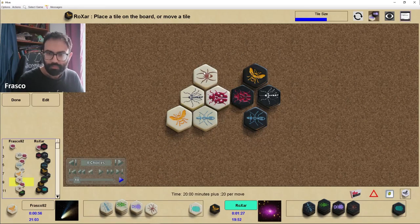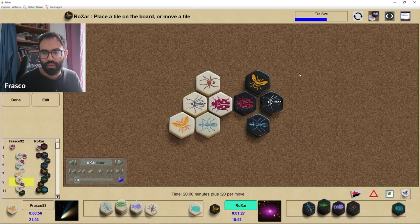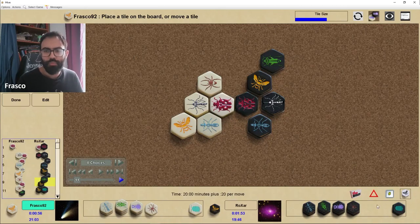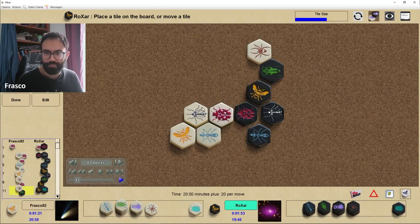I play the spider, which is not very common in general — early spiders in the opening aren't extremely common. But here it makes sense because it completes the pocket and keeps my mosquito safe, while also attacking the queen. Black responds with a typical block, either a hopper or a pill bug — those are the two good defensive pieces — and the spider is kind of thwarted by the angle of attack.